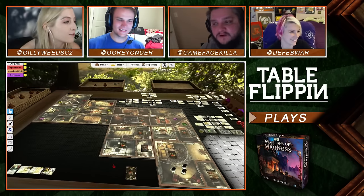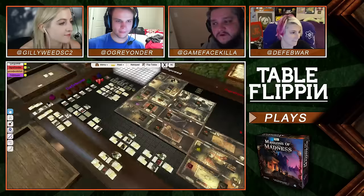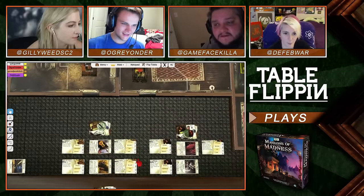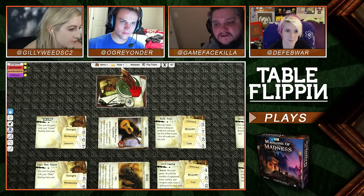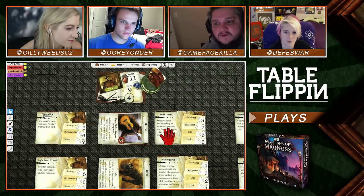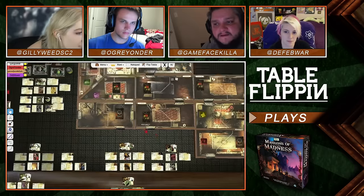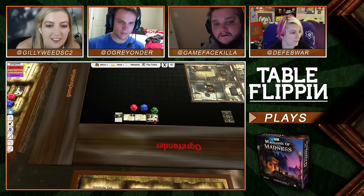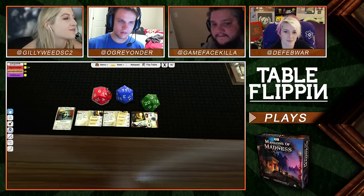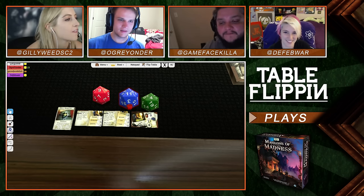We've all picked our characters ahead of time, which is cool because you get to customize them. There are two choices for physical attributes and two for mental attributes, plus a starting amount of sanity and health, and a starting item that differentiates each character. Health is tracked with the red die and sanity with the blue die — you increase or decrease them by hitting the Q or E button. The green die tracks skill points.